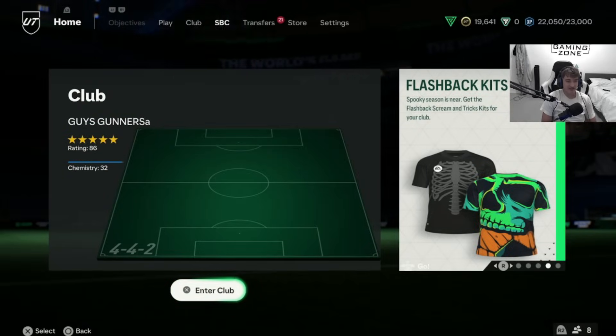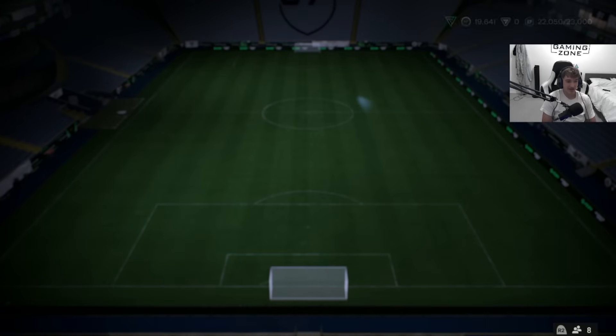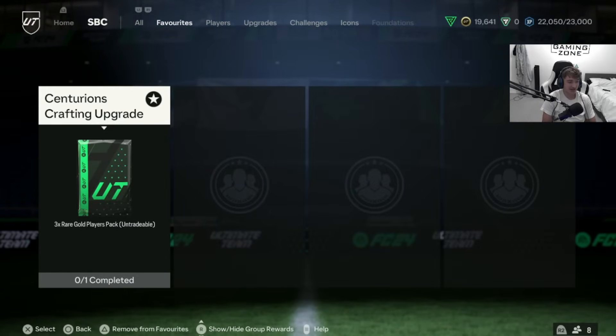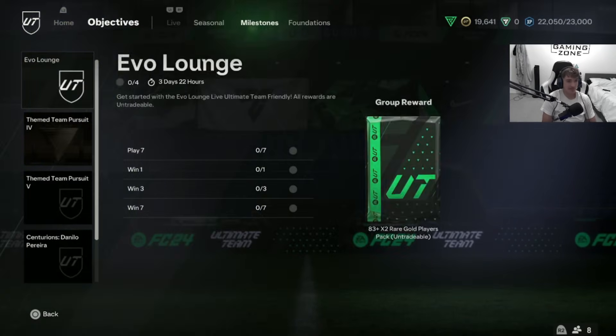It's a Monday on EA FC 24 and EA have finally done it — they finally dropped some good upgrade packs with the release of the brand new Centurion's Crafting Upgrade SBC. In today's video I'm going to show you guys how you can craft and grind this to get as many of these packs done as you can, obviously to get the 3x red gold player pack.